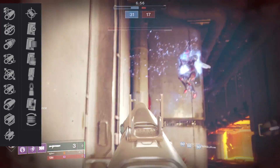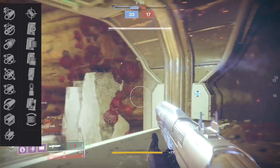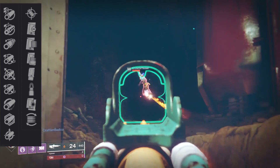For the magazine, the top four that you really want to look for are going to be Flared Magwell, Steady Rounds, Accurize Rounds, and Drop Mag. Each one of these helps with what you want to do with this particular pulse archetype. Some add stability, others range, Drop Mag for your reload, and Flared Magwell to bump up that very low reload stat.